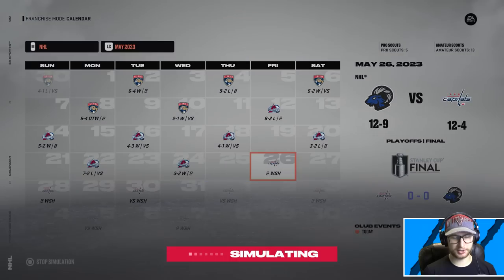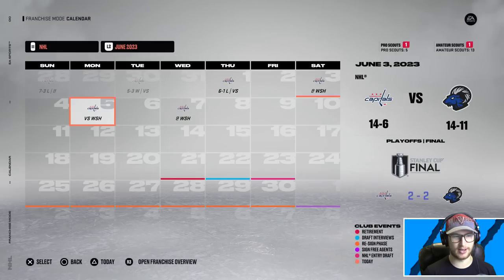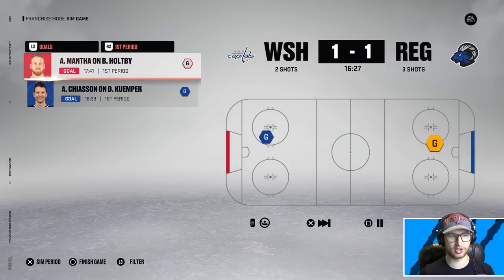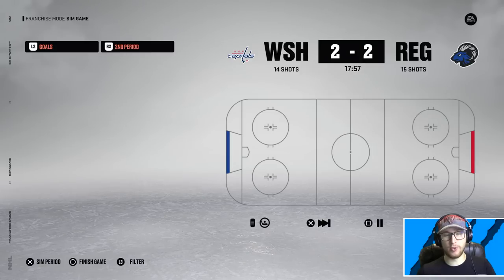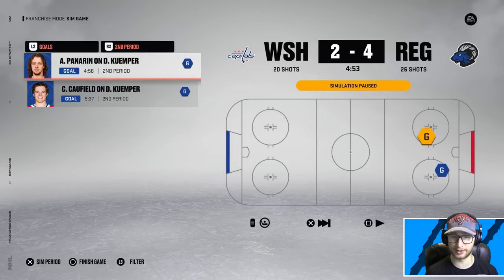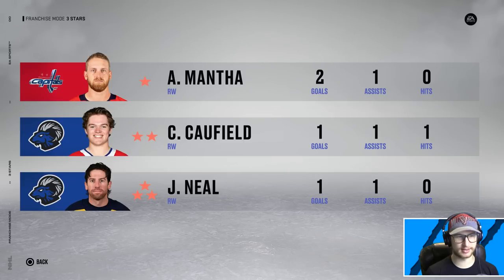We will be facing the Washington Capitals in the Stanley Cup Finals. Let's sim the first three games — that's a good start. It becomes a best-of-three and we are in the driver's seat. Chase scores the first goal then Neil scores; we've got to chill — four goals in the first six minutes. Caufield scores at the halfway point giving us a one-goal lead, and Panarin makes it two. Baby, we're winning the Stanley Cup, I don't care — it's done! Mantha scores with 11 to go cutting it to one, but can we hold them off?